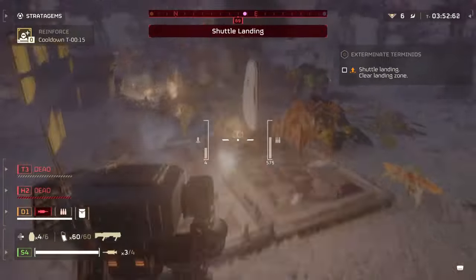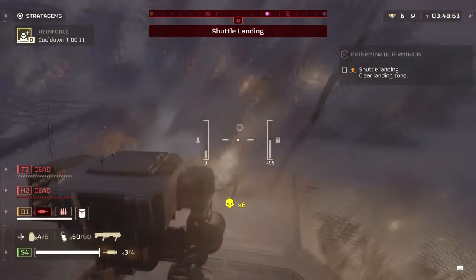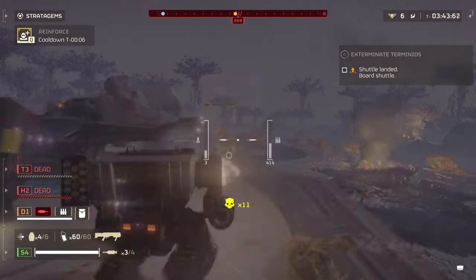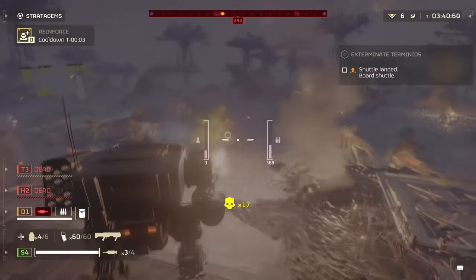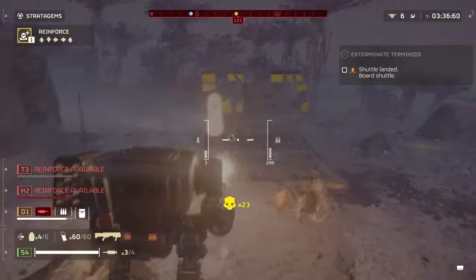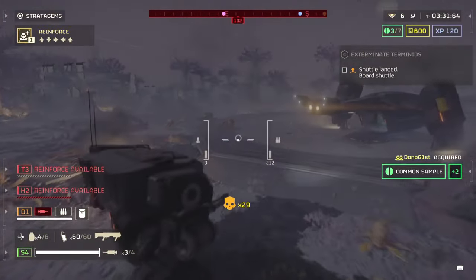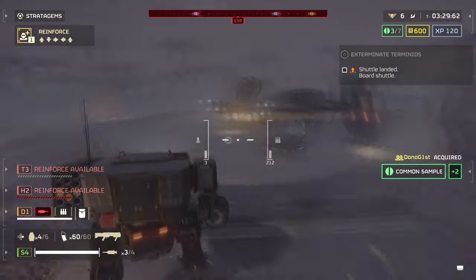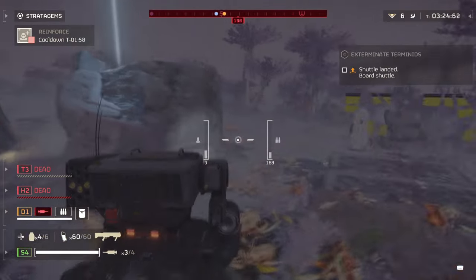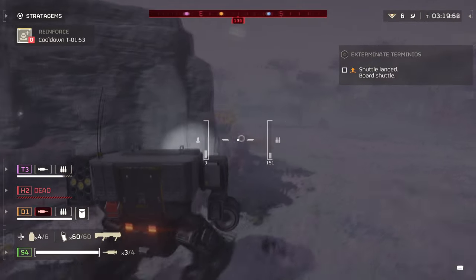The Exosuit is designed for dealing with large groups of enemies in one area or dealing with bigger threats on hand. When you've expended your other stratagems and have several chargers and bile titans approaching you, this is where the Exosuit will excel the most, as it is meant to deal with these threats there and then. For example, if you're dealing with the Geological Survey missions, you have to sit there and defend the objective until it's done. While waiting, you have enemies spawning on your location, and on higher difficulties, this is where things can get really hectic.